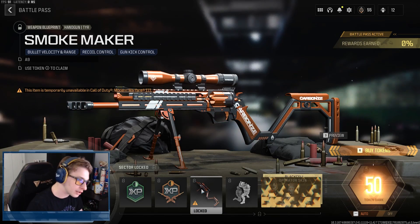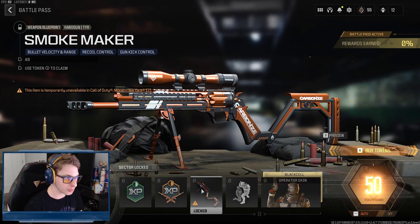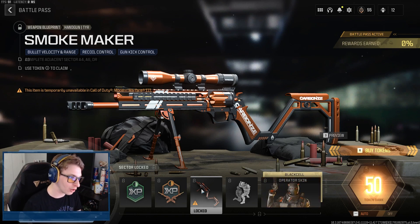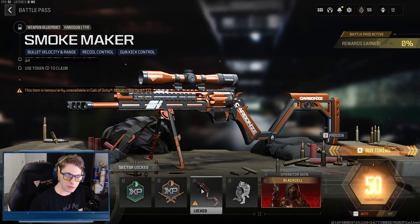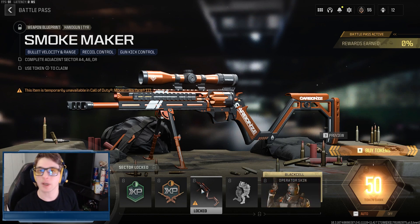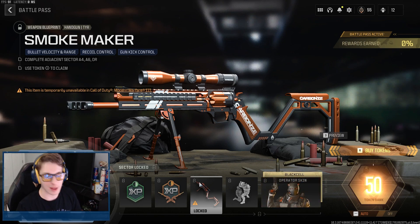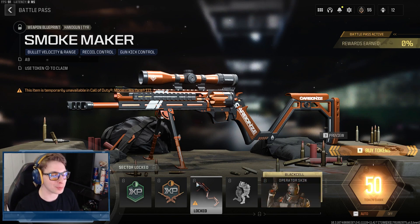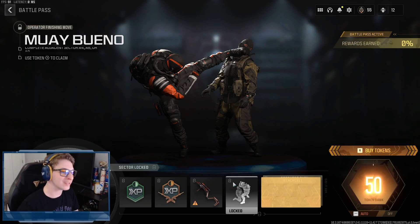Here we have the Smoke Maker, which appears to be a blueprint for the Tyr handgun. It says this item is temporarily unavailable in Modern Warfare 3 — there might be a bug, or it might require an aftermarket part that's unavailable at the moment. They basically took the pistol you can turn into a sniper and just turned it into a sniper, so it's going to be one of those trolly blueprints you bust out in Search and Destroy and people can't take you seriously.